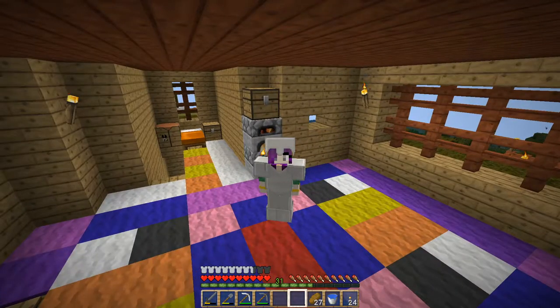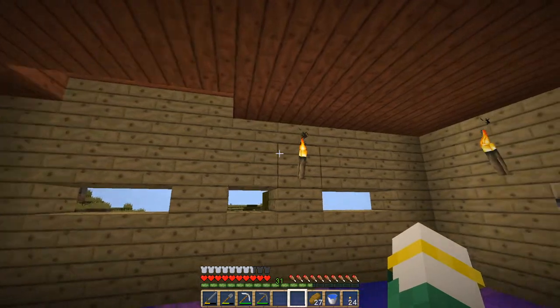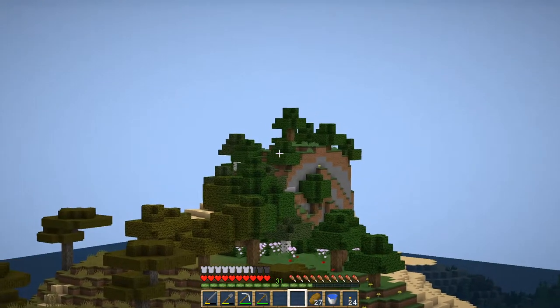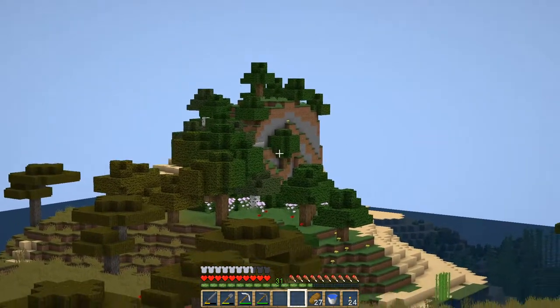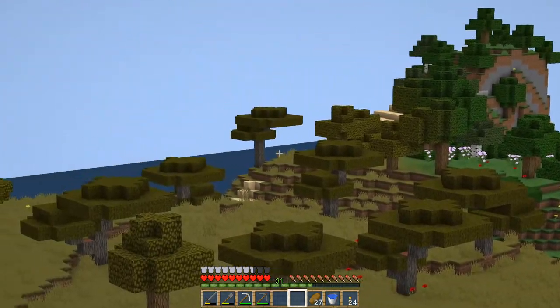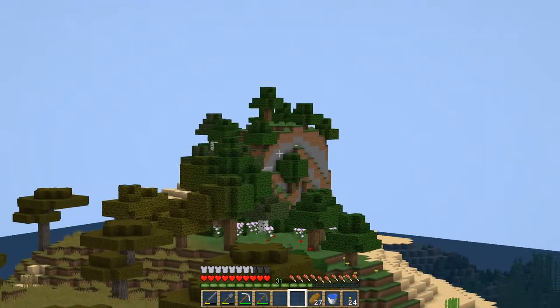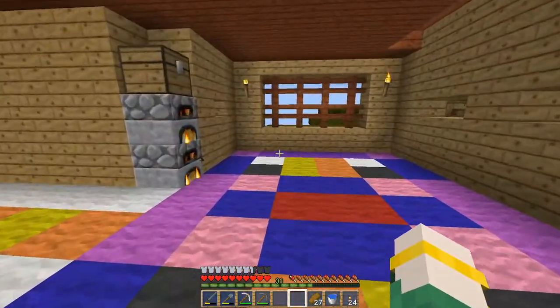I have decided that we are going to build something, and we are going to build a lighthouse off yonder. It's a perfect little spot that's actually a little bit of an island right off the coast. There's water in between there, and that's the Spawn Island. That's where I started in this world that got lost amongst the great footage loss of 2020.